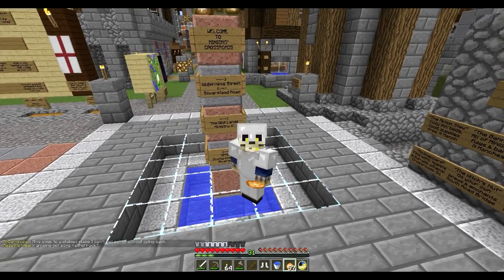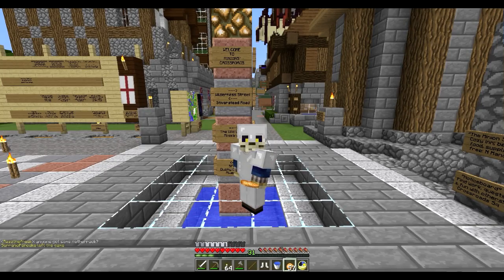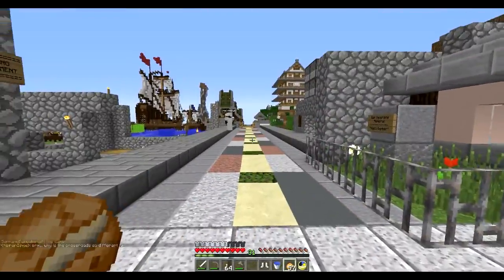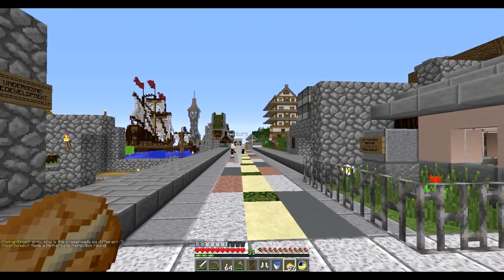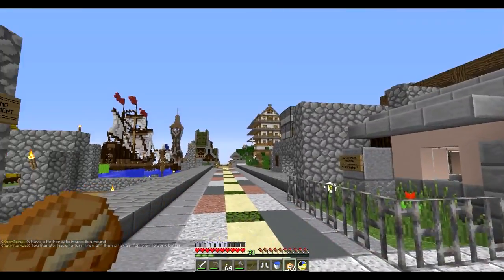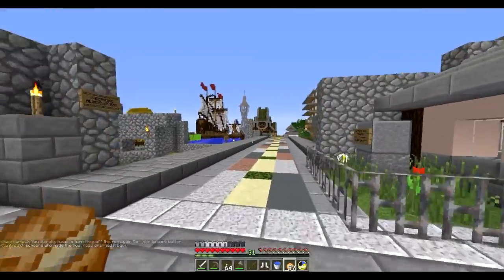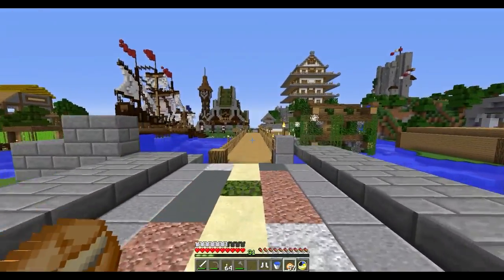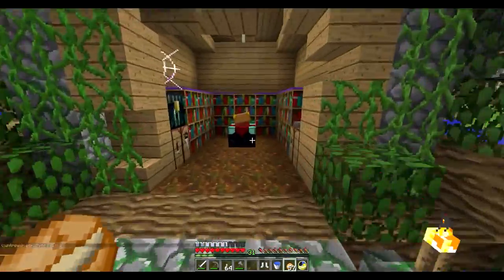What's up folks, it's Corpse here and welcome back to another episode on the Minion server. Today I'm doing excellent. We're here at the crossroads. I tracked down after asking some folks where the public enchantment station is. So at Minion Crossroads, if you go south you encounter the public enchanting station.